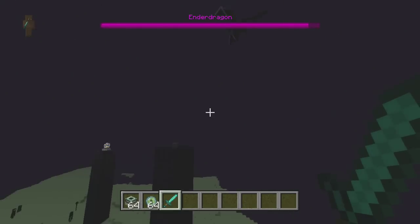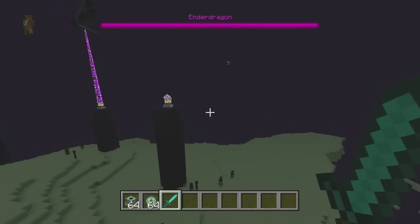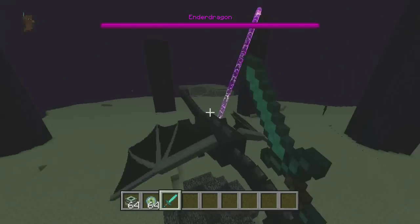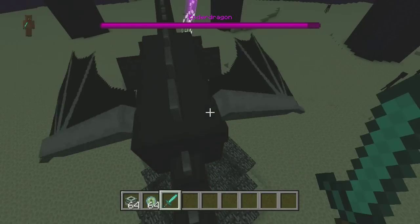These crystals regenerate the Ender Dragon's health, so you'd want to break each of them first, and then you can kill him. So yeah guys, this is Title Update 9. I hope you enjoyed — if you did, it'd be great if you could leave a like, comment on what you thought, and subscribe for more. See you in the next video!